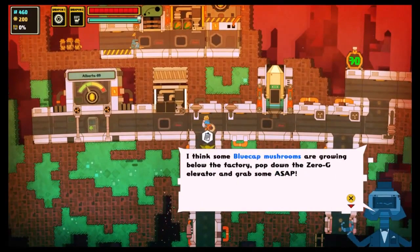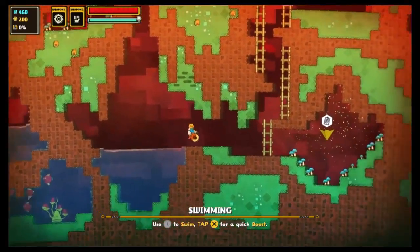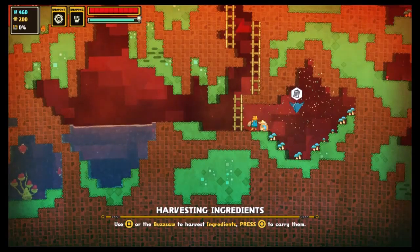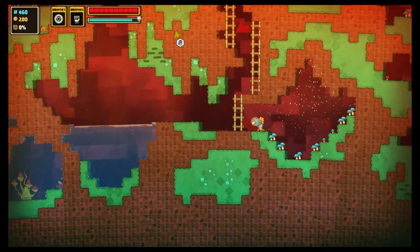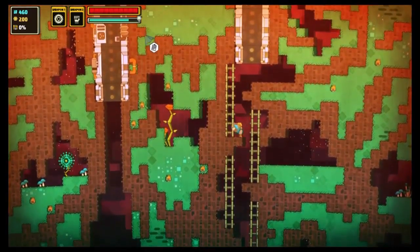Nu gaan we de soep machine vullen. We hebben eerst een blauwe mushroom nodig, een hoek, en water. Je kan trouwens in het water vallen, maar niet op het steen, want dan gaat het van je leven af en kan je echt dood vallen. We pakken een blauwe mushroom — je kan ze ook planten, want dat is heel handig: dan gaan ze opnieuw groeien en heb je heel veel grondstoffen voor je volgende beurt.